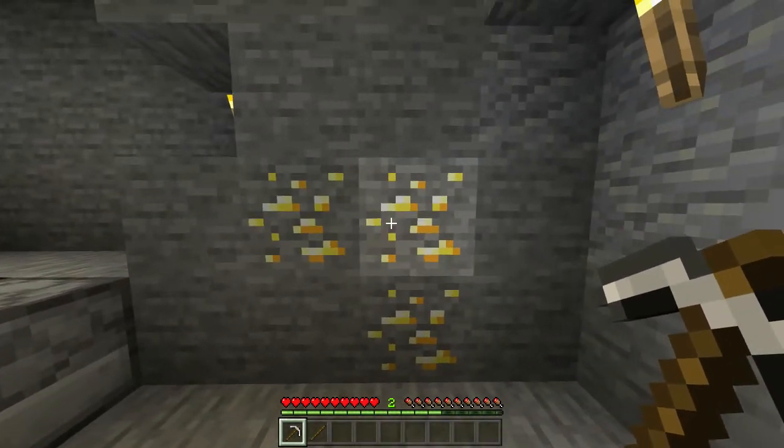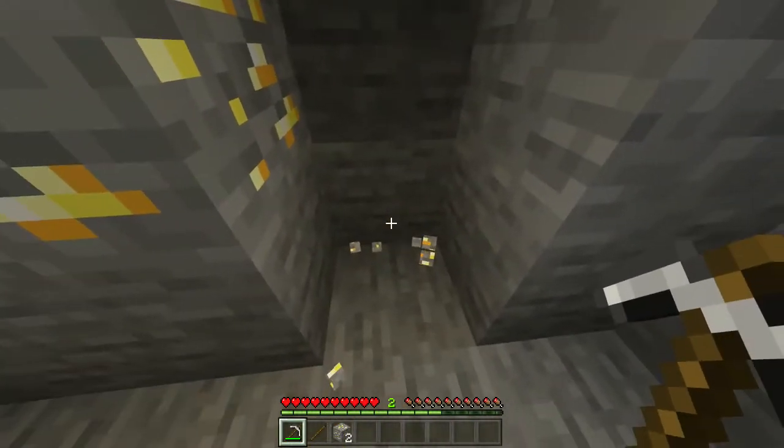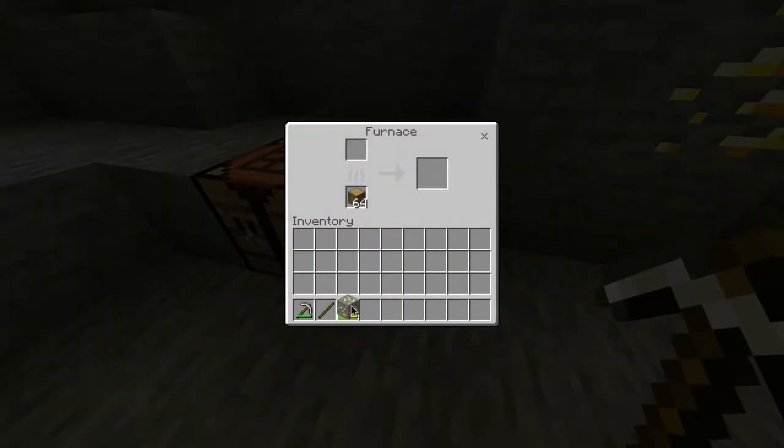Once you've found some gold ore, you want to take your iron pickaxe and start mining it. You're only going to need two pieces for this, and once you've got it you want to head over to your furnace, open it up, and put your gold ore inside.